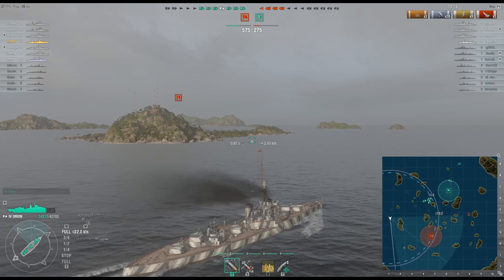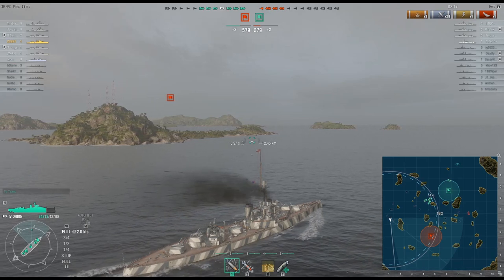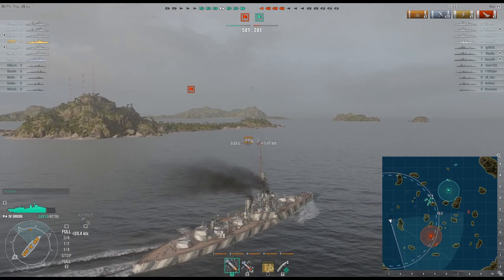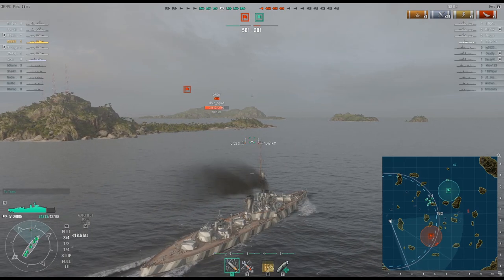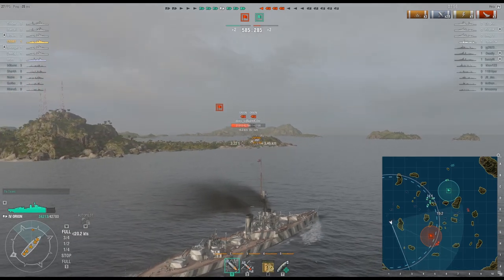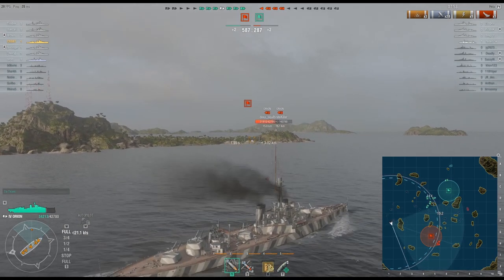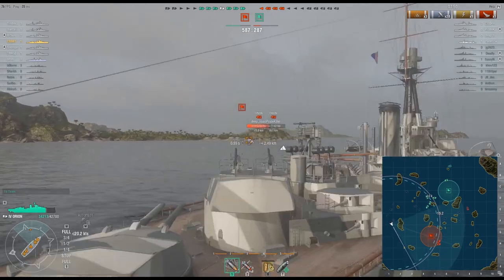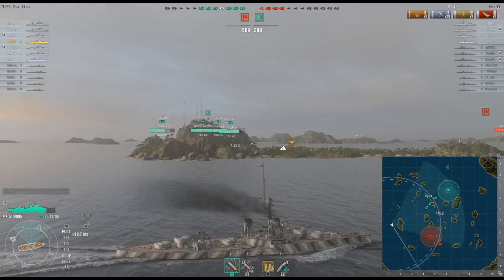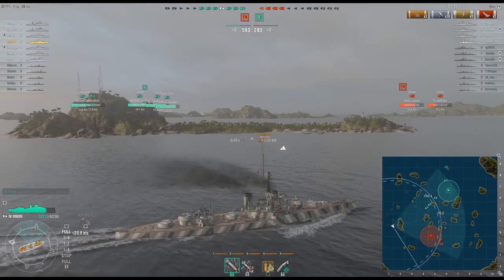AP shells might shatter, might hit a small patch of angled armor and bounce, or might hit the unarmored part of the enemy's ship and simply go through without detonating. There are many possibilities regarding what armor-piercing shells will do when they hit the enemy. But with high explosive, you don't really have that degree of uncertainty. You hit the enemy with them. Sure, the penetrating value for HE is relatively limited, but you splash the enemy and do some damage anyway — maybe knock out a torpedo mount, which is probably going to save your life, or take out secondary mounts.